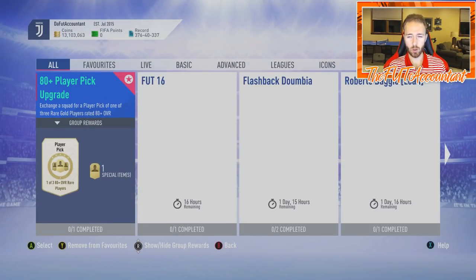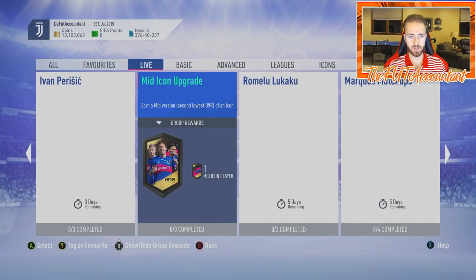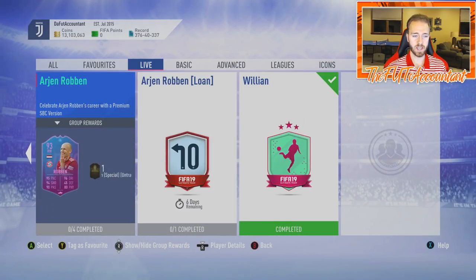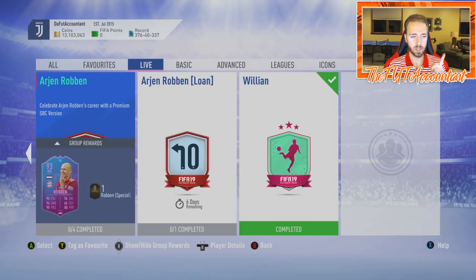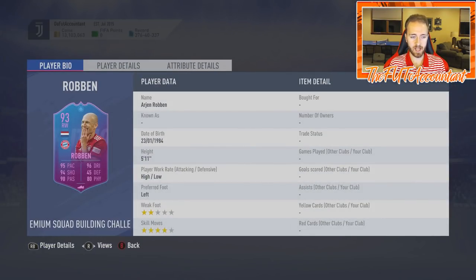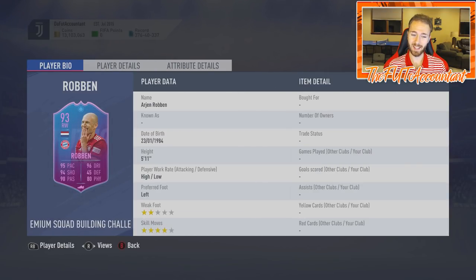EA releasing these SBCs and the way they released it was so smart. First, I want to talk about the flashback Robin SBC — it's valued at 950,000 coins. This card has been something that everybody in FIFA has been looking forward to all year. It isn't technically a flashback — it's a Premium Squad Building Challenge version of Robin. The stats on this card are insane — it's a ridiculous card — but paying this many coins for it I think is just way too high.